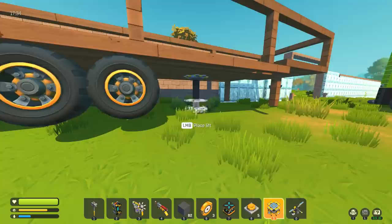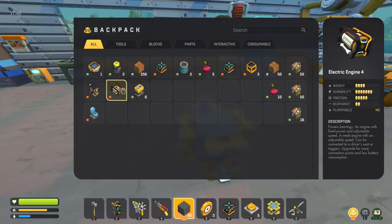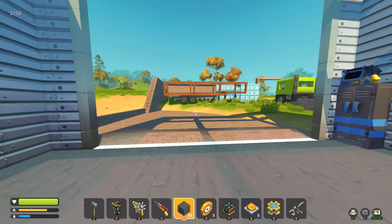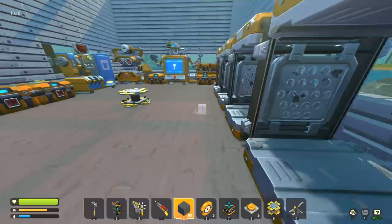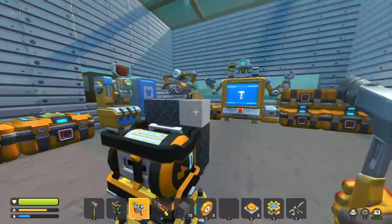Now all we have to do is build the crane to put on the back. I'm going to move the trailer out of the way and build the crane as its own separate entity because I feel like that'll be easier, then figure out where to mount it. The crane is going to use an electric motor to rotate and then a bunch of pistons — ideally it can extend out, come back, pick stuff up with a piston, and put it in place.